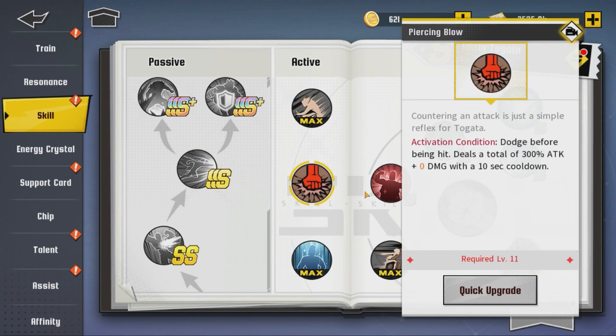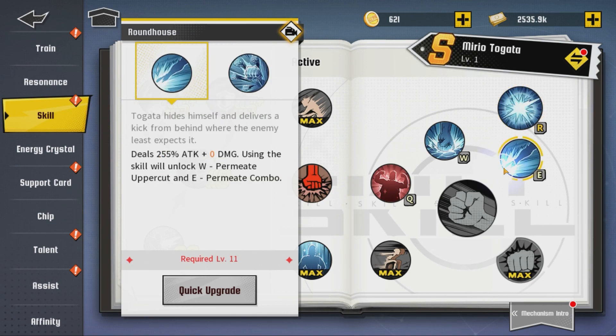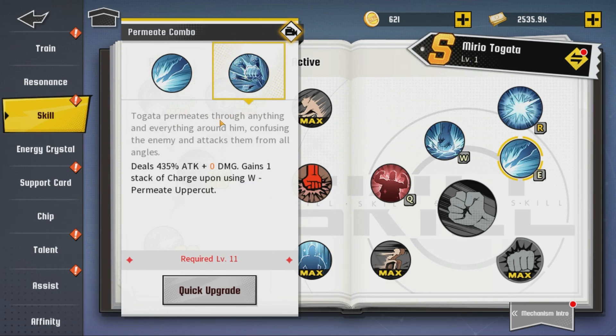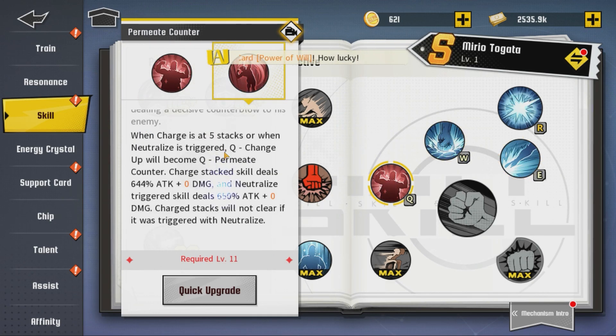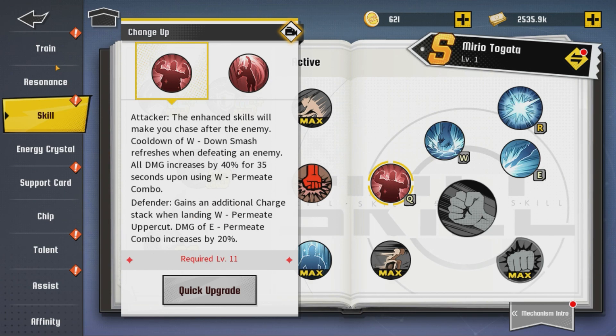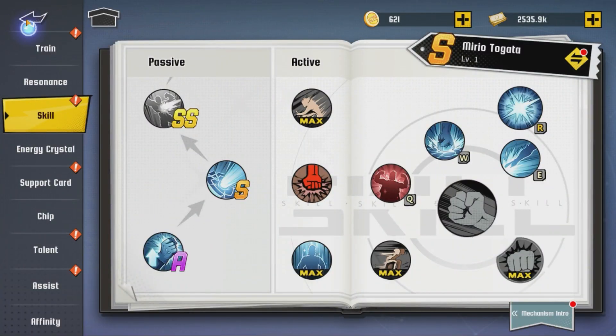SSS is not bad. I'll give you the ultimate and skills real quick. Deals 255% plus 0 damage - when you level up it changes. Using this skill unlocks W permeate uppercut and E permeate combo. Deals 400% - this is kind of like the Deku ult - deals 435% attack. Gains one stack of charge upon using W permeate uppercut. I'm going to jump into the game to see how this works, then I'll come back and see if I learned anything. We'll go to training.